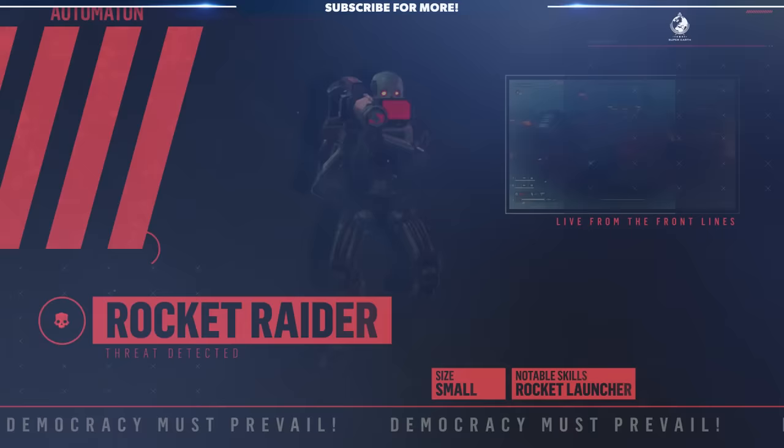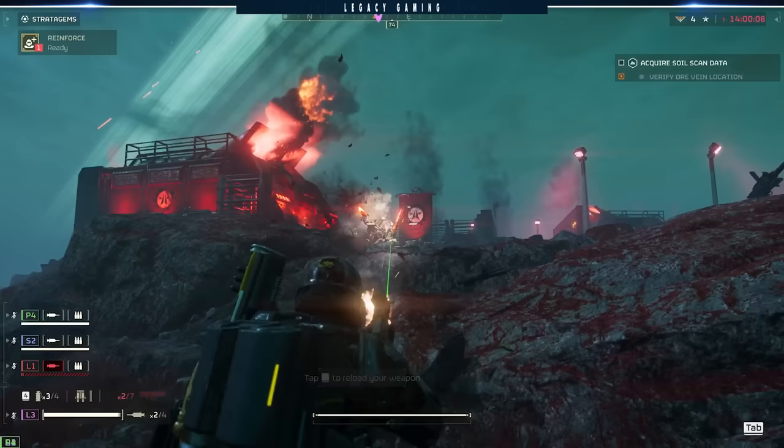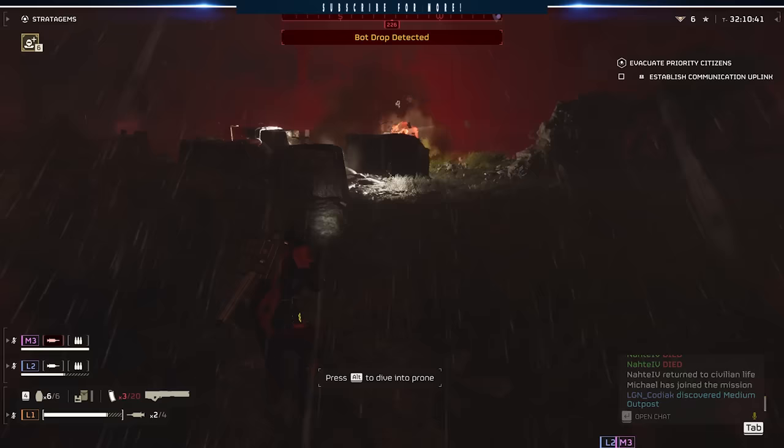Where things start to get interesting is with the Rocket Raiders. These are trooper variants that carry a shoulder-mounted bazooka, and these bastards have knocked me out more than a handful of times. It's wickedly frustrating how accurate they are with their rockets, and if you don't focus them down quickly, it's very possible your squad mates will be picking you up in little pieces. Rocket Raiders are just as fragile as other troopers but tend to hide in the backfield, which is why keeping your head on a swivel and always prioritizing them is key. Rocket Raiders are a solid 3 out of 10 on our Freedom Fighter Fatality Index.